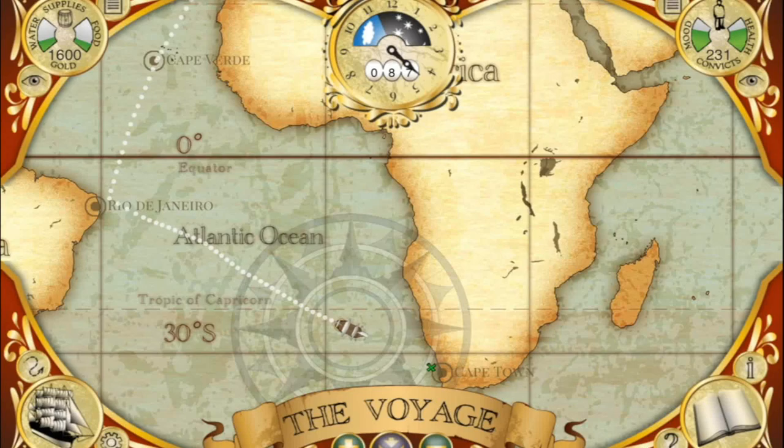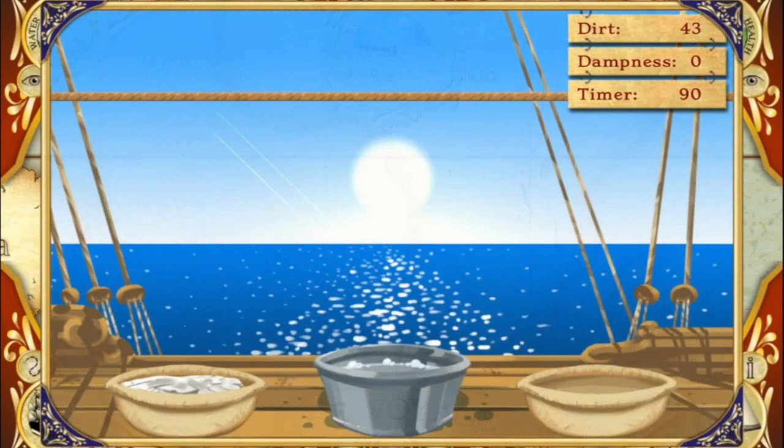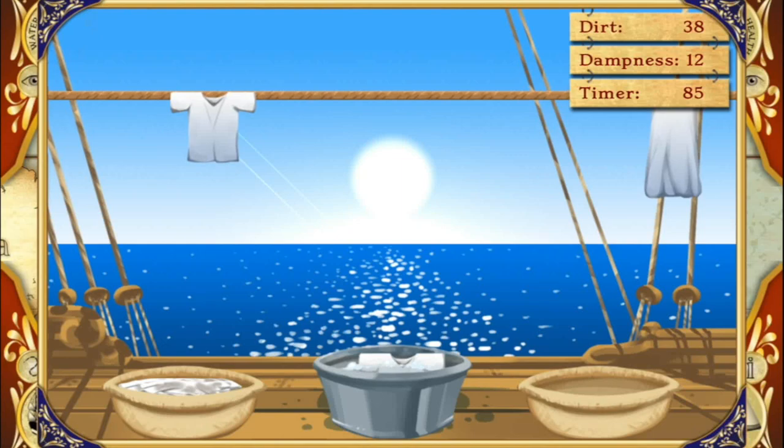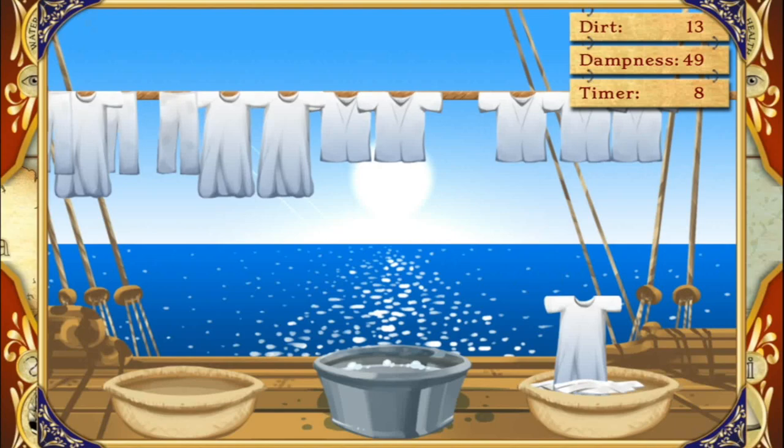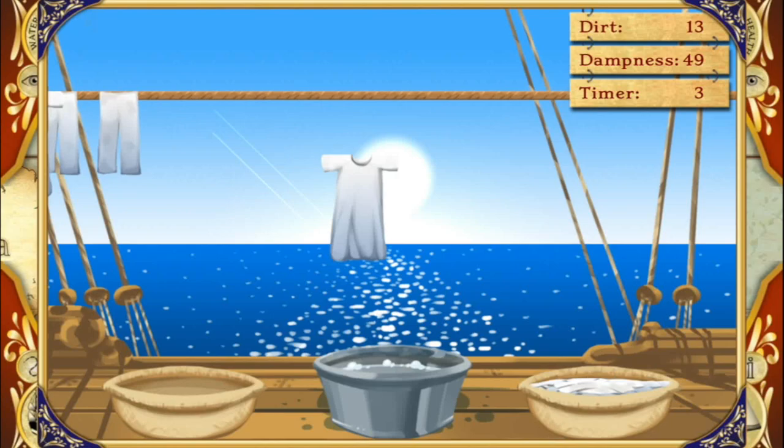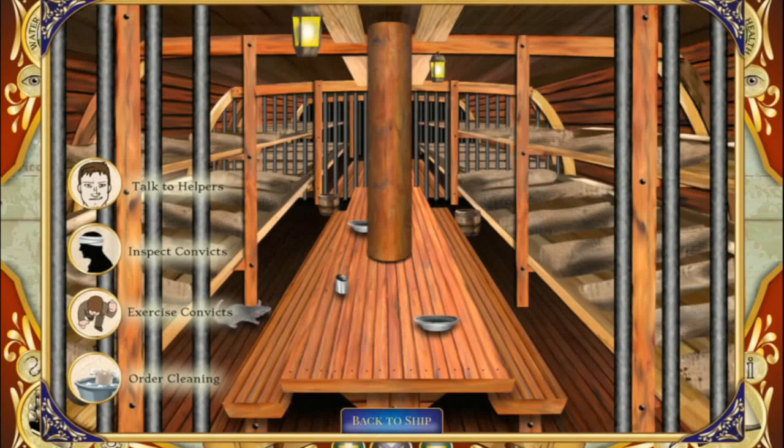If you want to make it all the way to Australia without runaways or a mutiny, it's important to keep the convicts healthy and happy. When you wash clothes, just move the clothes from the dirty basket into the water, swish them around a little bit, and put them on the line. Wringing them out seems to help them dry quicker, but it's hard to get them all dry before the time runs out, so don't worry too much about it.